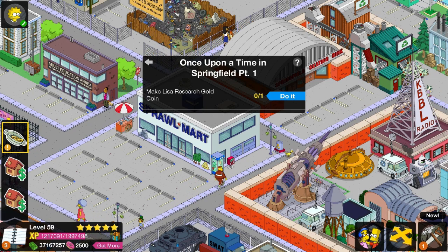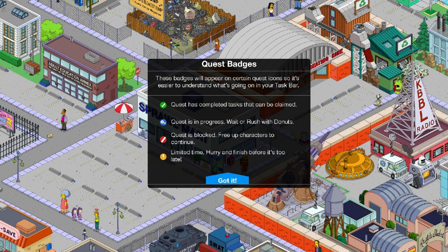Quest badges! These badges will appear on certain quest icons so it's easier to understand what is going on in your taskbar. Oh, that's actually pretty clever because they've never had anything like that before. So now we at least know what characters are on quests, which quests are actually going, all that stuff.